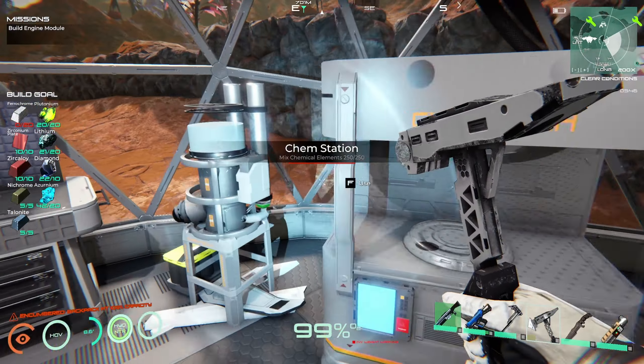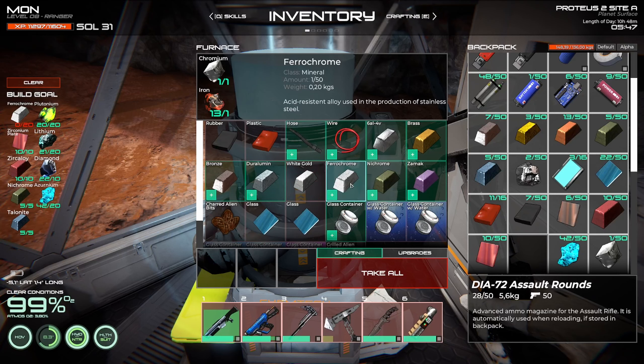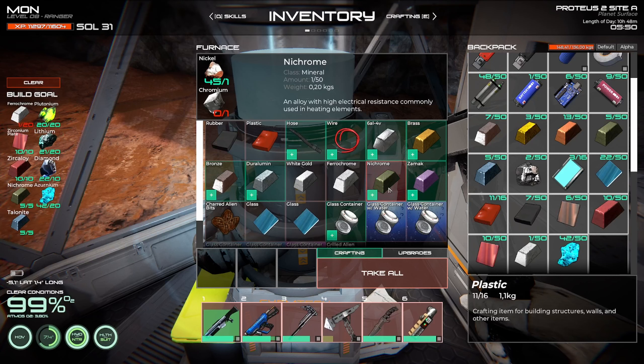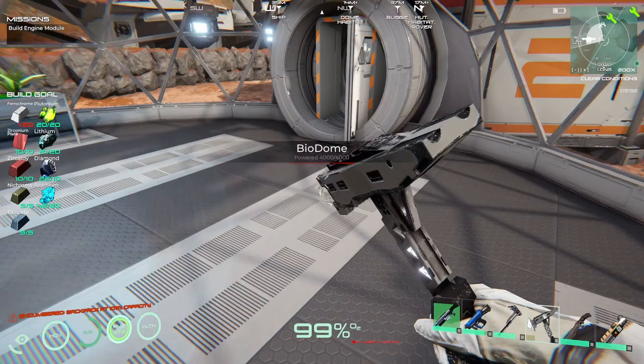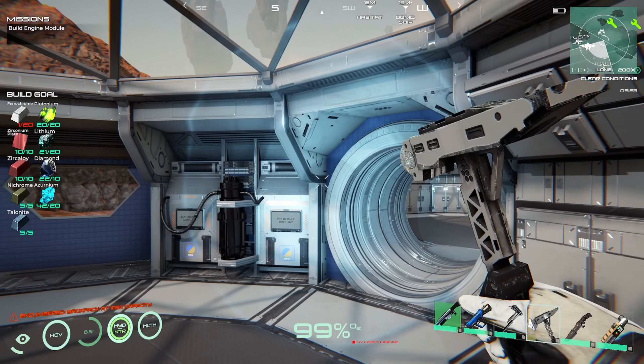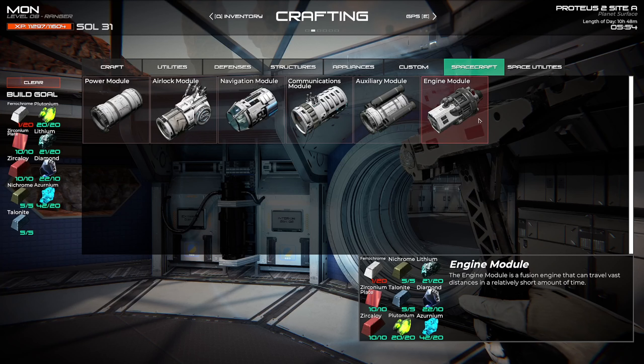We need 20 of those — double check. Ferrochrome — yep, that's what I thought. What is chromium in it? No, no, no, no no. This is gonna be a bit of a pickle. This is gonna be fun though. We are currently building the engine module.